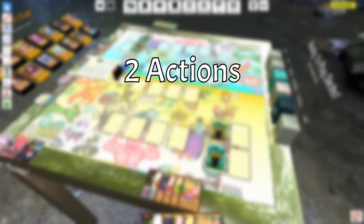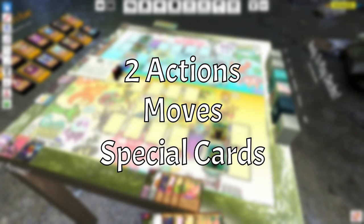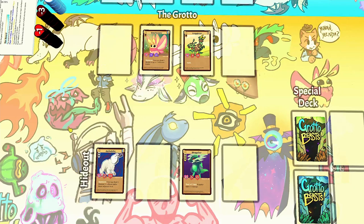On your turn in Grotto Beasts, you're going to get to take two actions, make all of the moves you want, and play as many special cards as you like. Note that for the first turn, they're only going to get one action, since they get to go first. Before I jump into actions, which are really the bread and butter of the game, I'm going to quickly talk about moves, which you can do as many of as you want.